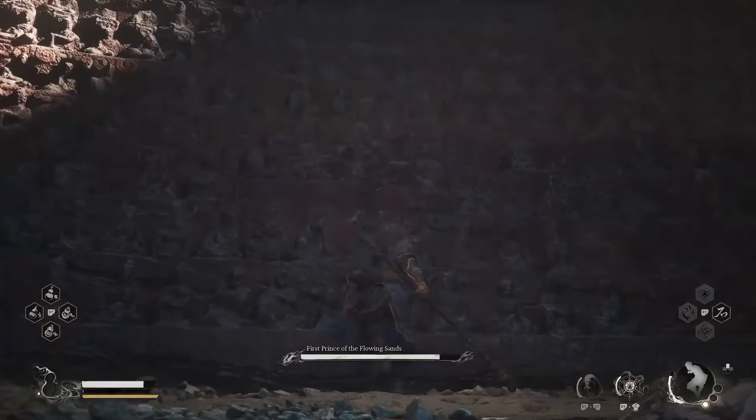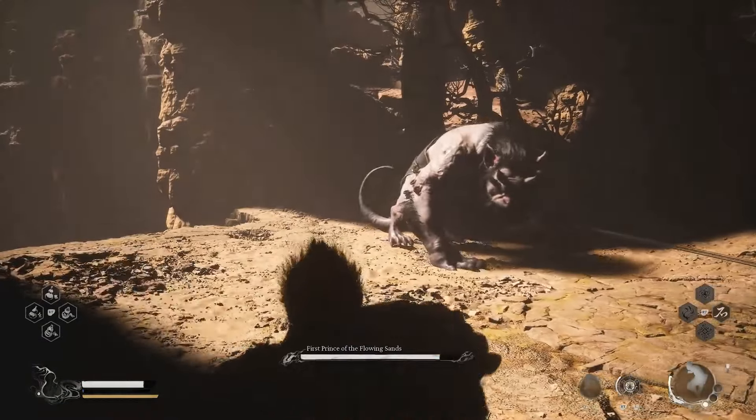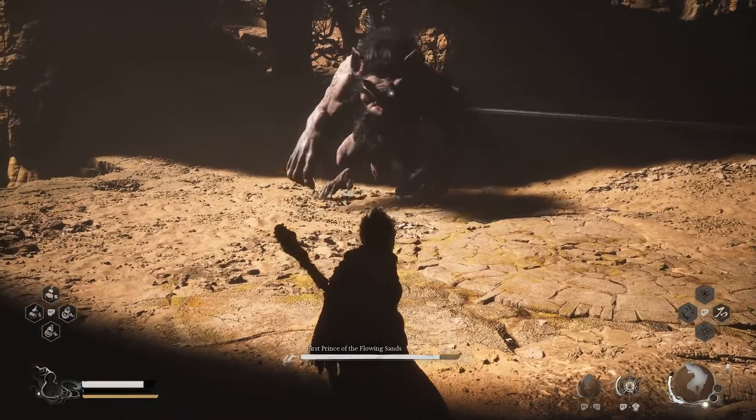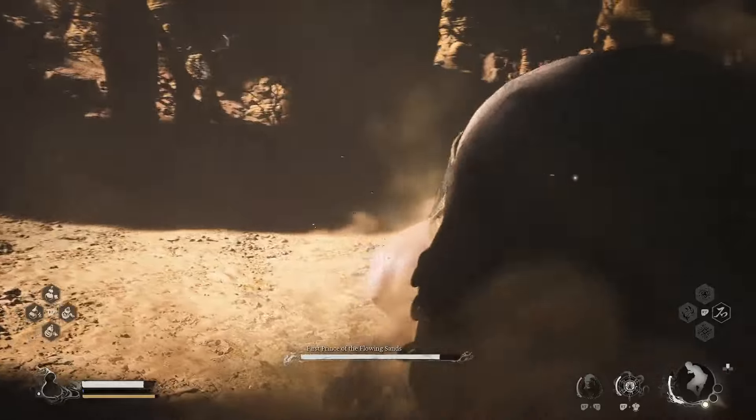Here's the main important part. When the First Prince is summoned, you're going to see a decorative wall that you need him to charge into. At some point he's going to do several different charging attacks, and any one of them that hits this wall is going to break it open.